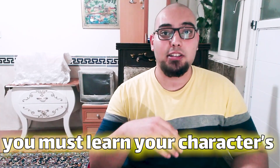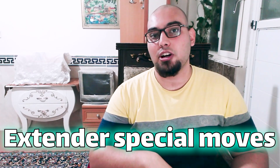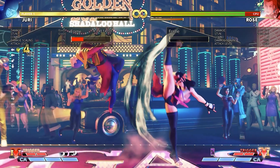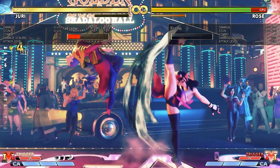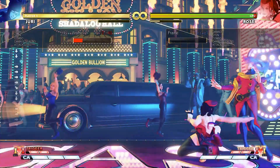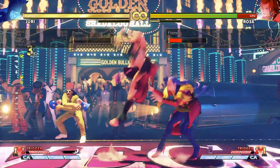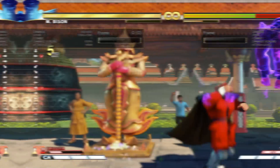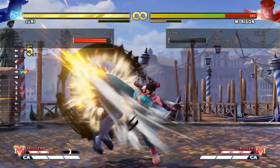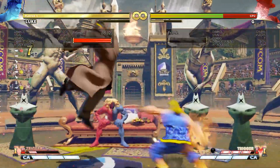Doing two or three links and then cancelling into a special move, EX move, or a super — your combo can easily end there. But if you want to expand and do even longer combos, this is where you need to learn your character's special moves that allow you to extend the combo. For this simple combo, after you link three normal moves and cancel into a special that launches the opponent, you can link it to an EX special move for the final hit.